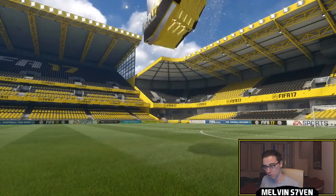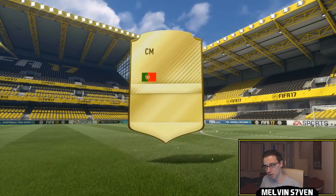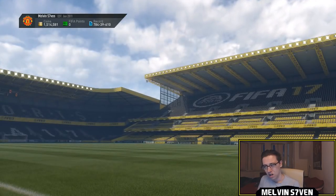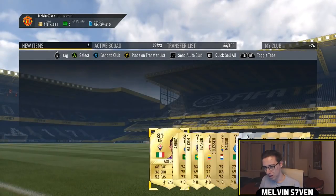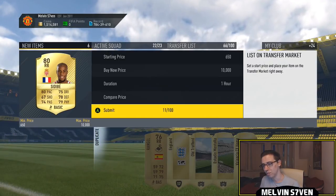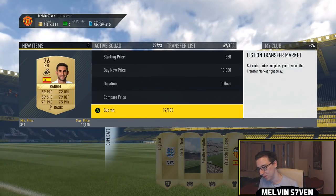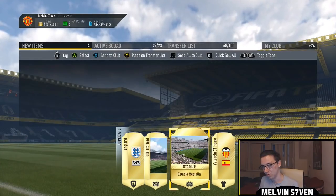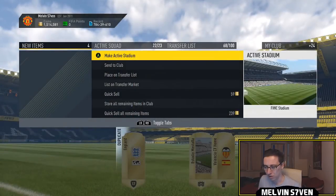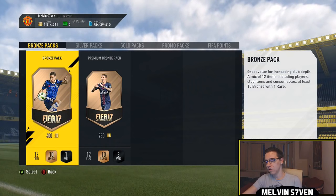Moving on to the 35k pack, which are usually kind to me. They're not this time, however. We don't get a big flare. That's Andre Andre I think. Marquee matchups generally aren't very good to me regardless. We get upgraded Cidabay - probably doesn't go for much though. And Rangel. I might as well list him - might go for a little bit. Usually marquee matchup packs give me nothing. It's other SBC packs or FUT Champs that give me decent things.